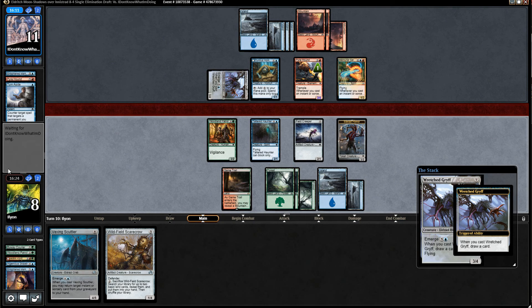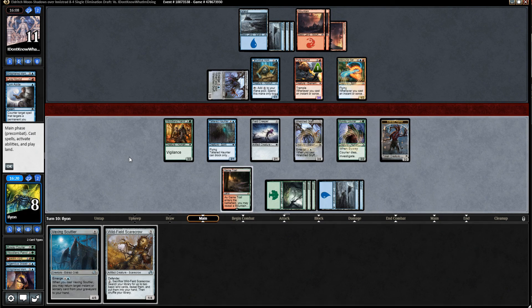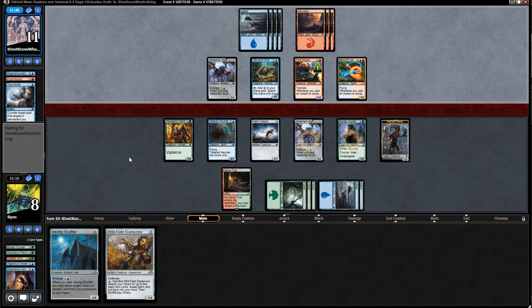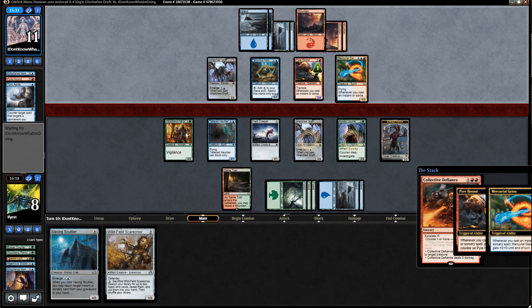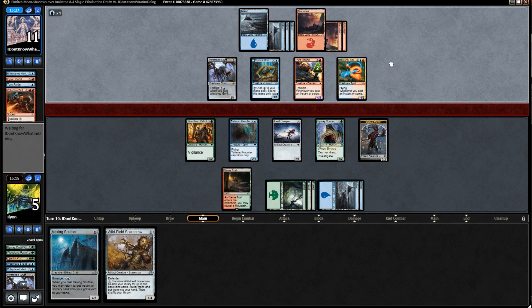Byway Courier — it is another creature on the ground so it kind of stops Pyre Hound a little bit. And then just pass. Oh, they have enough to kill us anyways. All they have to do is bounce the Tattered Haunter or Wretched Griff and shoot the other one with Collected Defiance — that's the line I wasn't thinking of. So we're still dead as long as they see it. The opponent's deck is very strong. They're going to wait for their turn to do it just to get extra triggers off Mercurial Geist and Wretched Griff. Makes a lot of sense. If they don't bounce this, then I live — but that seems pretty unlikely.